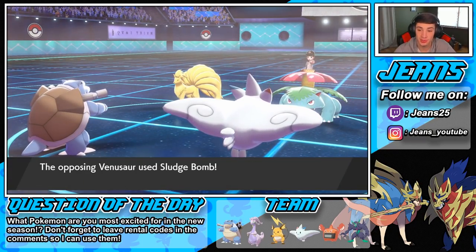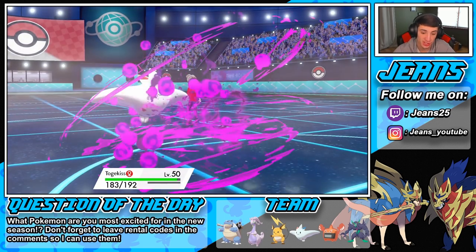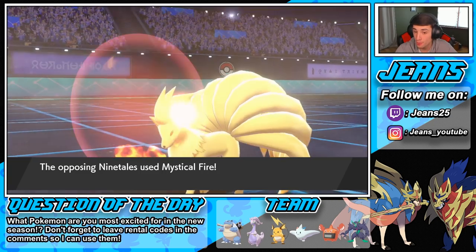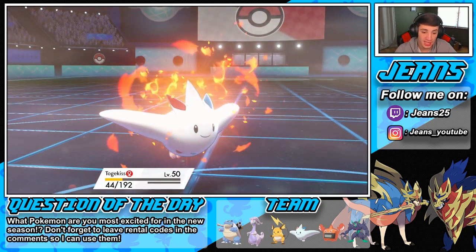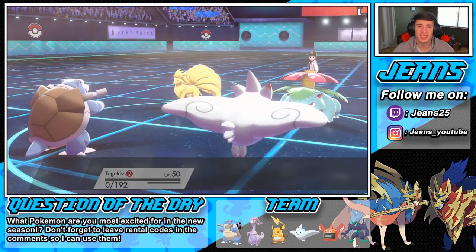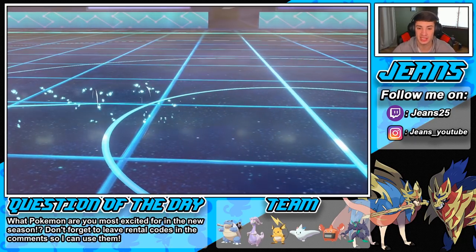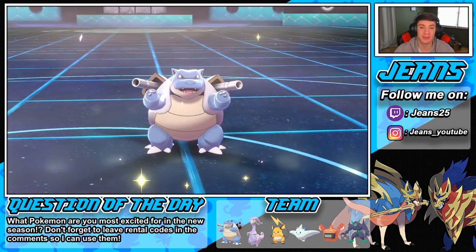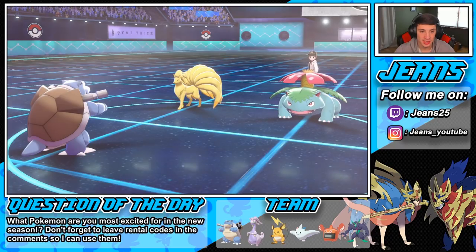Blastoise hits like an absolute truck. A Sludge Bomb comes through — which was rather smart — and then the Mystical Fire pops through. That's actually fine — you can take out my Togekiss, we get the Shell Smash set up. You got a crit, you lucky little biscuit! Shell Smash pops — let's get it, it's time!